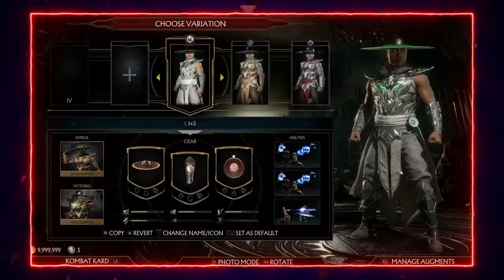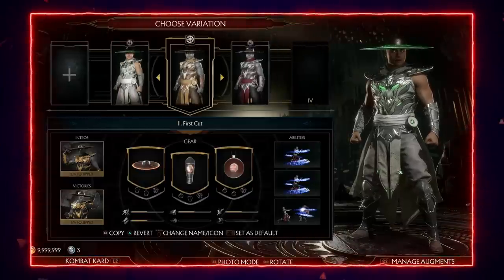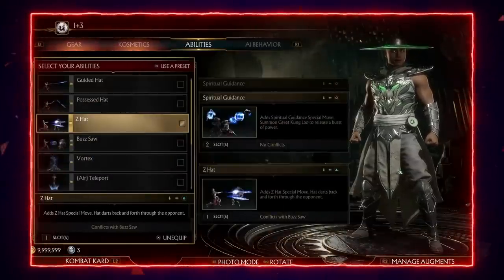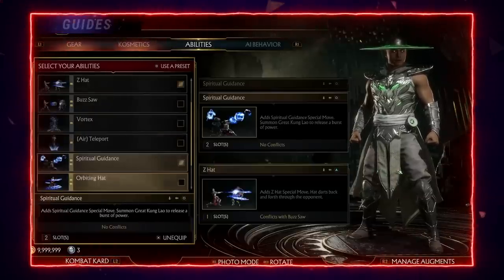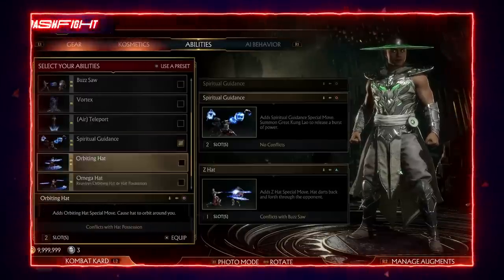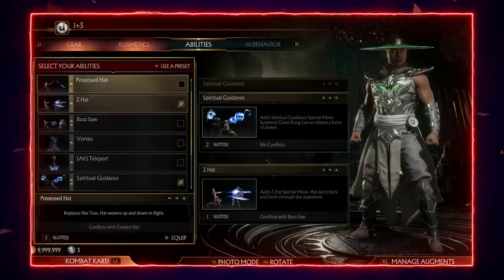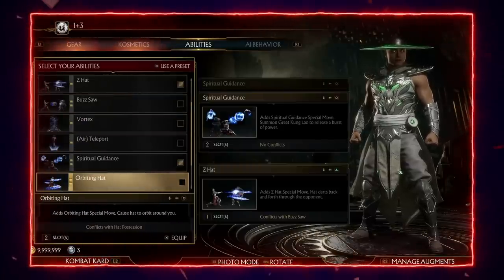First, I'm going to go over which variations people typically use as Kung Lao. For the purpose of today's video, I'm going to use Lotus Fists, aka double orbiting hat. The moves most people use — including the best Lao players — are Z Hat, Buzzsaw, Spiritual Guidance (which is really good for meterless damage), and Orbiting Hat. Those are really the only variations you have to worry about, but for today I'll just go over the orbiting hat variation.